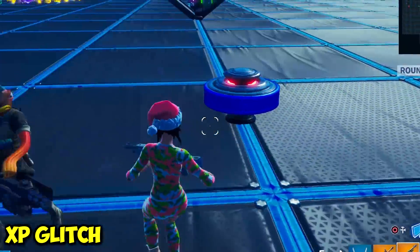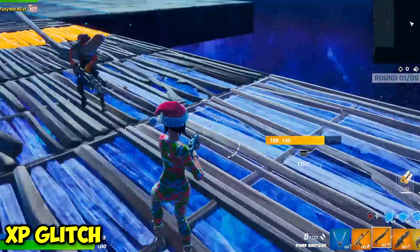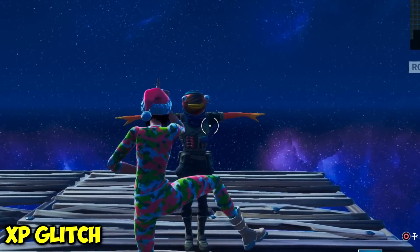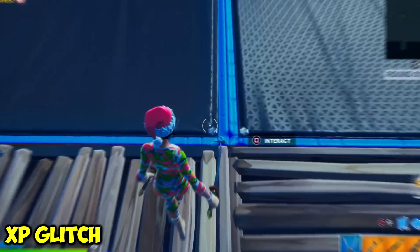Now we're going to show you guys this crazy XP glitch. First thing you want to do is right over here — build five floors out. One, two, three, four, five — and your body should start glowing, just like that. Now you just want to do any emote, it doesn't matter. I'm going to do the fishy.